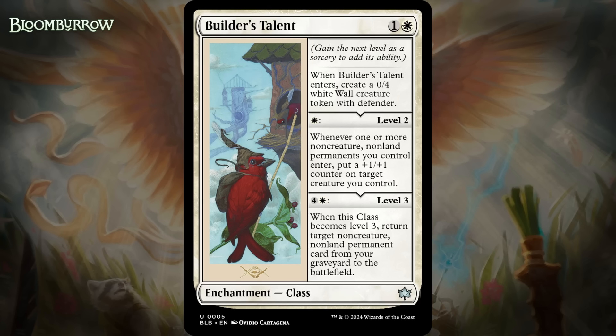Next up, it's Builder's Talent, which for one generic and a white is an uncommon enchantment class. This obviously is an enchantment subtype, and you can gain the next level as a sorcery to add to its ability. Initially it makes a 0/4 white wall creature token with Defender. You can take it to level 2 for one white mana, and whenever one or more non-creature, non-land permanents you control enter, put a +1/+1 counter on target creature you control. You can take it to level 3 for four generic and a white, and when it becomes level 3 you return target non-creature, non-land permanent card from your graveyard to the battlefield. It's nice that this gives you something up front, even if a 0/4 isn't that exciting.